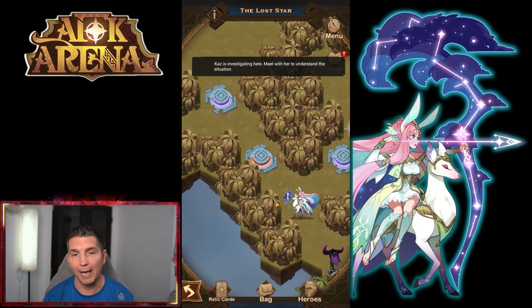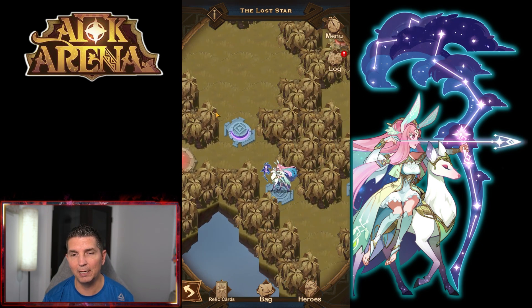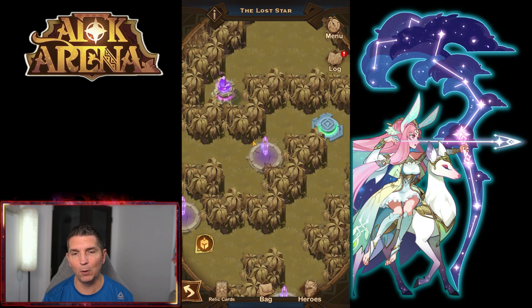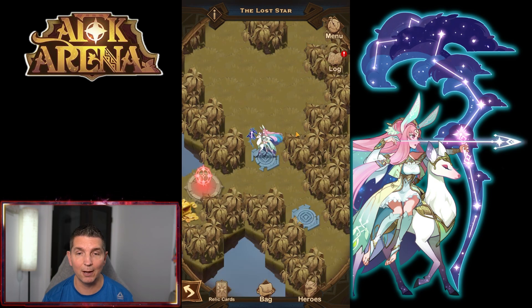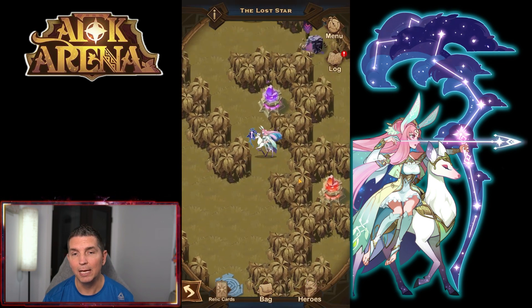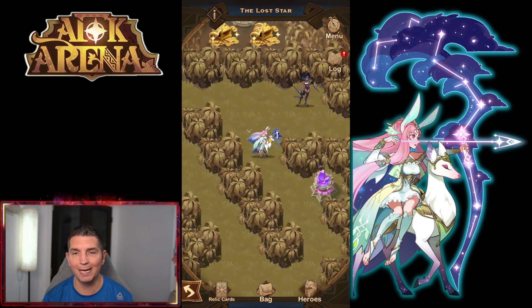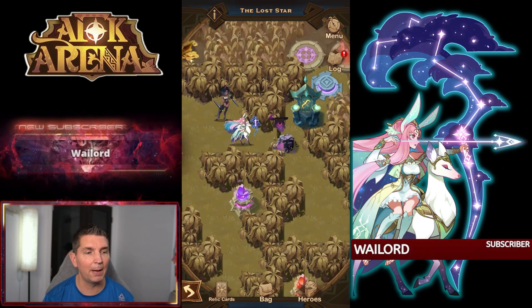The switches are also going to stop you — that's one of the pain-in-the-butt parts. Everywhere you go and hit these switches, not only are they popping up barriers but the pathing is not going to let you through a lot of different places. We're going to come up here and hit this deactivation tower — the purple barrier is gone — then take out this camp on the top right side.